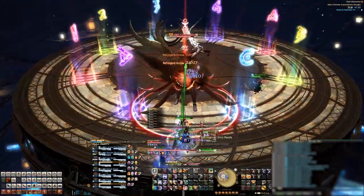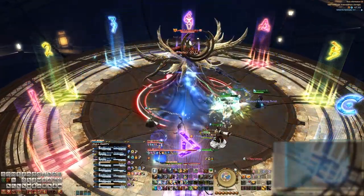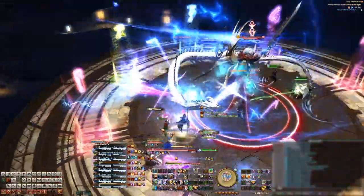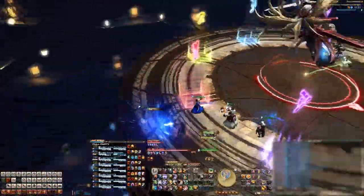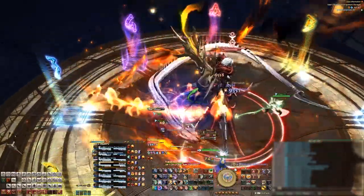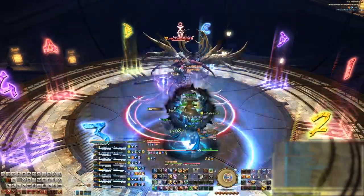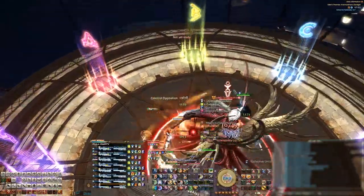The boss jumps back to the middle and casts Burnt Strike, which can be either Fire or Lightning. Note that for whatever element you got during the first Burnt Strike, you'll get the opposite element here — for us, we got the lightning element. The boss casts the same line AoE through his middle, but then that line AoE hits again and gets pretty thick, so you'll have to disengage. Bound of Faith comes up again — it will always be the opposite element of the first one you got, in our case fire. So the person with the prey marker stacks at the back with the party and everyone shares the AoE damage.